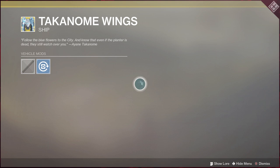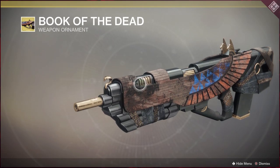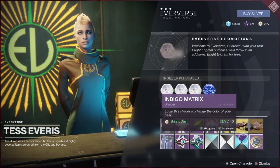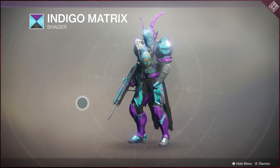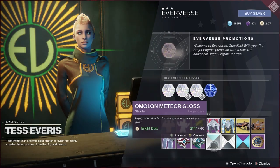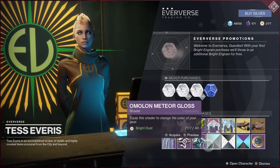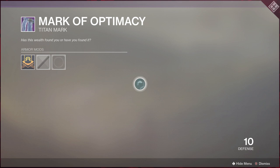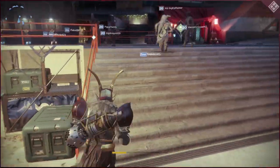This ship looks really cool — definitely might be sinking some dust into that. Book of the Dead looks awesome too. Under Construction — I like all that orange construction stuff. Indigo Matrix is kind of good looking. I still love what I've got on right now with that red and gold. Monochromatic looks kind of whiteish, and Meteor Gloss is kind of cool with the blue. There are also a few Fulgore shields and a Mark of Optimacy — that's kind of cool, have to put a nice shader on it.